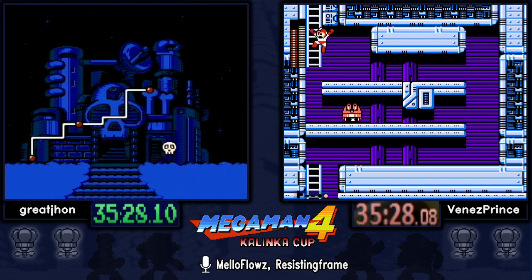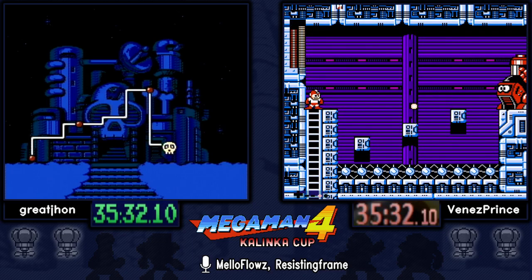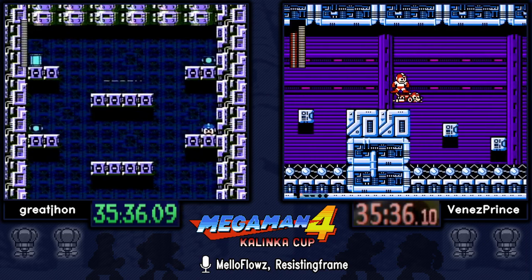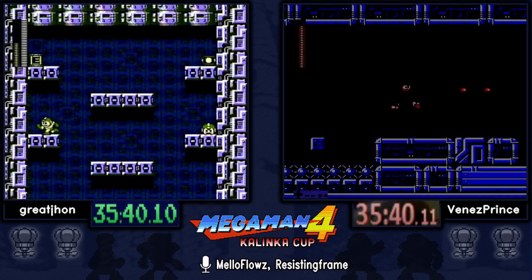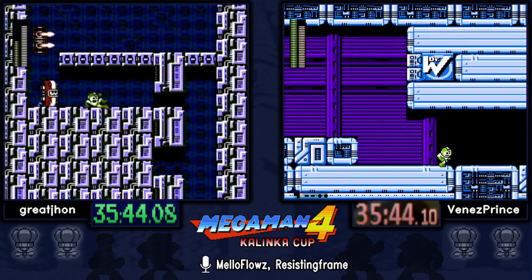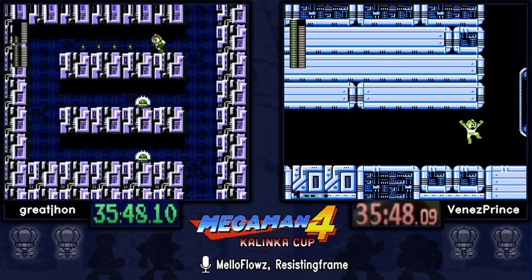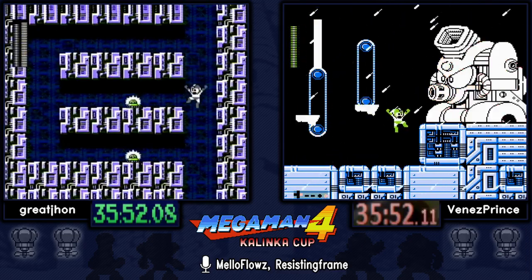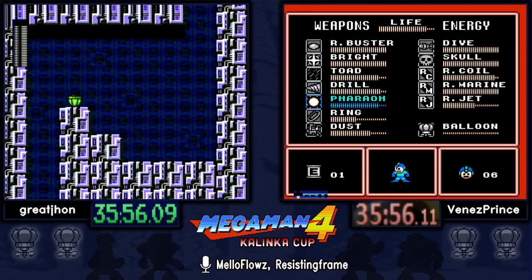There's another strat — entering the boss fight with the Toad Flush on. When you enter the boss room with a jump you still have control of Mega Man, so you can fire a shot that hits the boss while his HP is filling. That skips the animation of his HP filling, which is very slow. It only works on this boss for whatever reason.